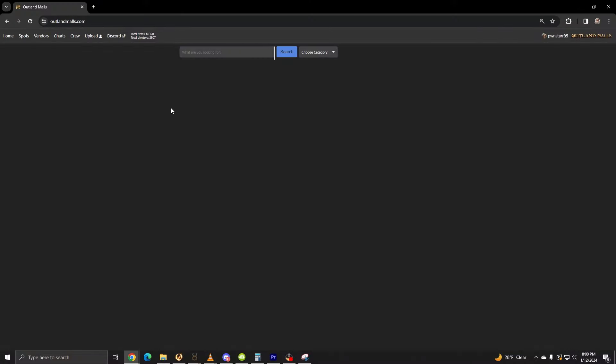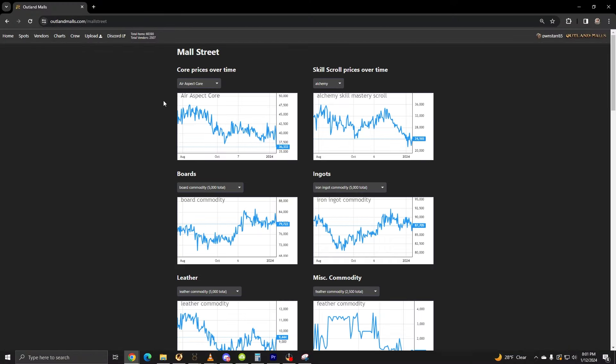Now let's get into some of the data over on Charts. Here, we can find various prices of items and their value posted over time. For fun, let's take a look at Command Core, since we all know those blew up recently. Simply change the core prices over time from Air Core to Command Core, and voila — now we can see the price increase. This data is gathered by items sold, so items that are listed extremely high and never sell do not actually skew the chart.